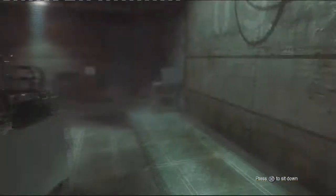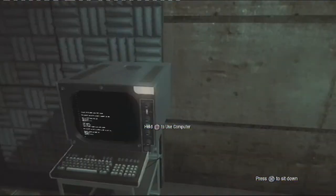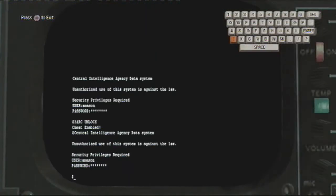First of all, click the two back triggers to get out of the chair. Keep tapping them, then go out to the computer or hold square, type in 3ARC unlock.